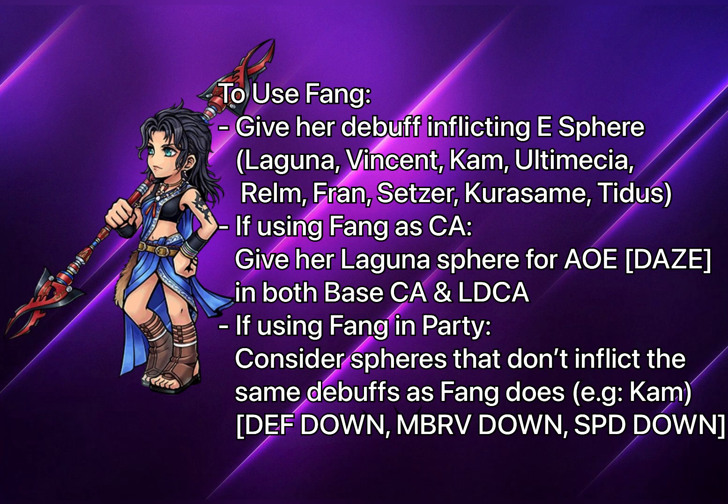Debuff-inflicting spears are particularly popular as E-spears. Spears that work well for Fang include Laguna, Vincent, Kam, Ultimecia, Realm, Fran, Setzer, Kurasame, and Tidus — all of which have debuff-inflicting effects in their spears.